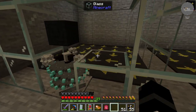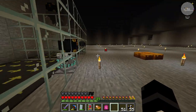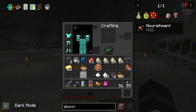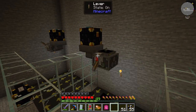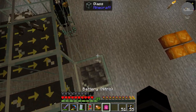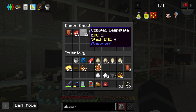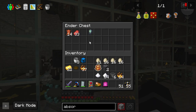We need the ender chests set to items so it'll go right into them. Now we can turn all of these on and they will start spawning and killing cows. Yeah, see — now the cows are spawning, and if we look in here we are getting a whole bunch of meat, leather, and mob souls.